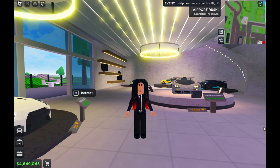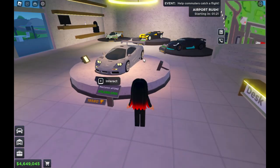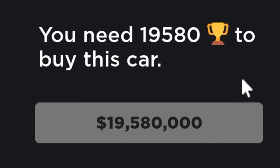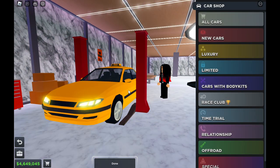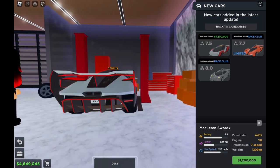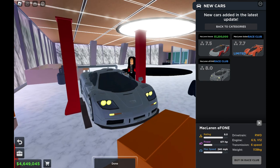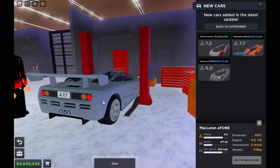I'm at Race Club because I checked — there are some cars added here in this update. There are so many expensive cars, like this McLaren F1 LM. It costs less than 20 million dollars. Check the car shop right here — go to New Cars and look at this. New cars have been added: McLaren Sabra F1 LM. It's in Race Club, you can still buy it there. It's on sale, not a limited car.